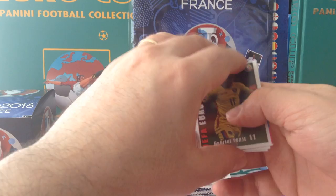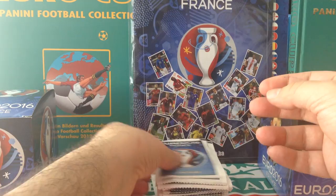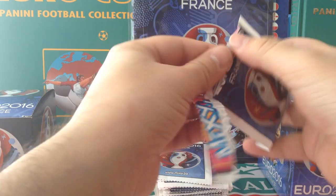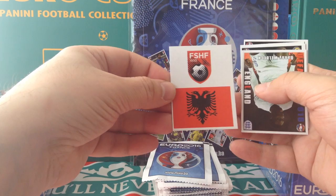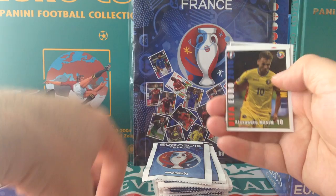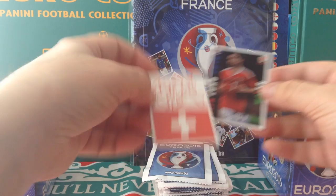I'm just going to show you how it looks in the back. All the numbers are from 1 to 14 per team, so that will make it easier to collect. We start with an Albania logo, Welbeck for England, Maxim for Romania, and another logo — Switzerland. And Joe Allen for Wales.